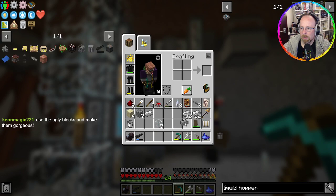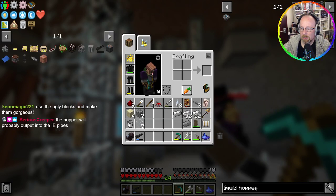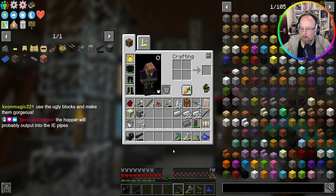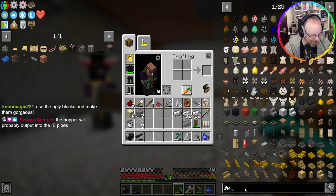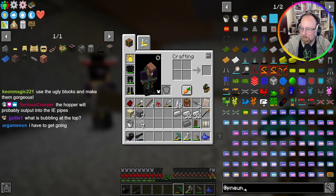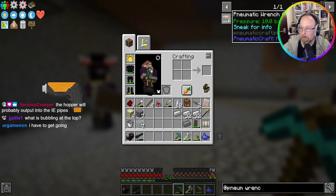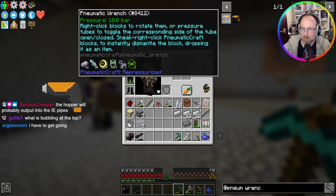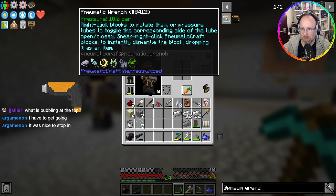It'd be handy to pipe it further away. We could have a vortex tube coming in from underneath. Wrench it and figure out how to get it to move that direction. Does it even have a wrench in this mod? Someone mentioned it before — a pneumatic wrench: right-click blocks to rotate them or pressure tubes to toggle the corresponding side open or closed. Sneak right-click to instantly dismantle the block.